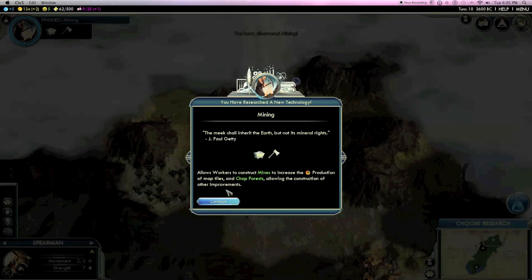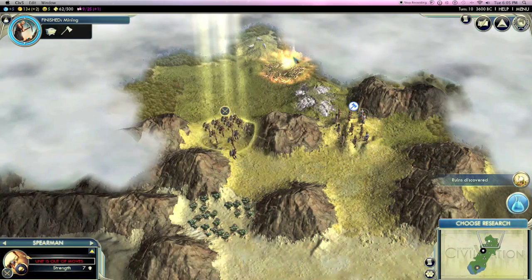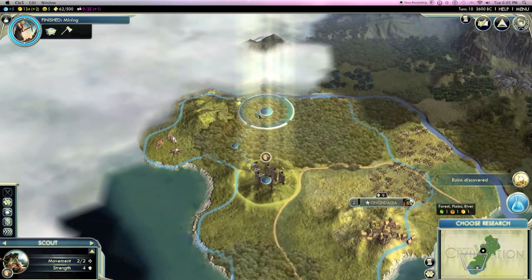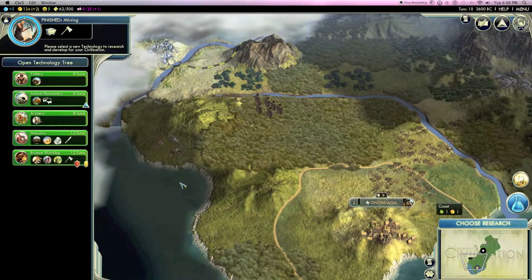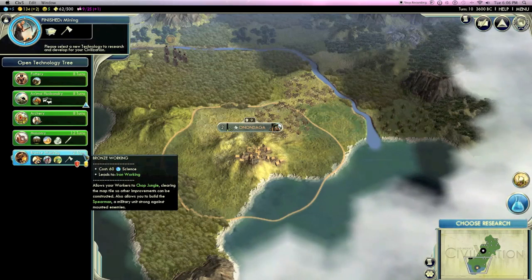So I just discovered Mining — I can now construct mines, increase the production of map tiles, chop down forests, stuff like that. Just keep exploring; there's another ruins here, though the other unit might get to it first. There's another city-state over here. For research, I'll choose Bronze Working. Both advisors are recommending it, mainly because there's a lot of jungle around here, and being able to make good improvements on jungle tiles will help a lot.